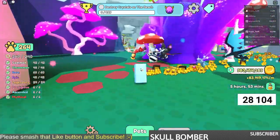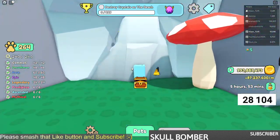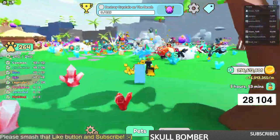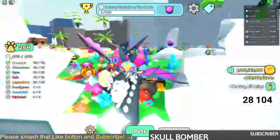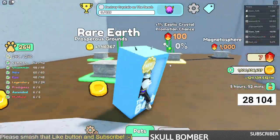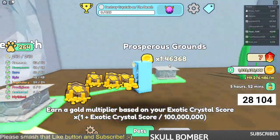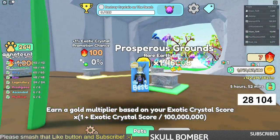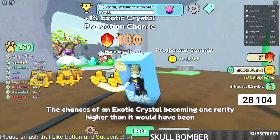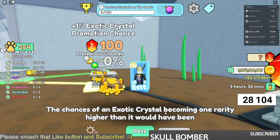There's more to this as well, so we need to go to another cave — the exotic score cave — because metallic is important there too. Inside, we already know that Rare Earth and Prosperous Ground are upgrades you want because they really affect how much exotic score you have.